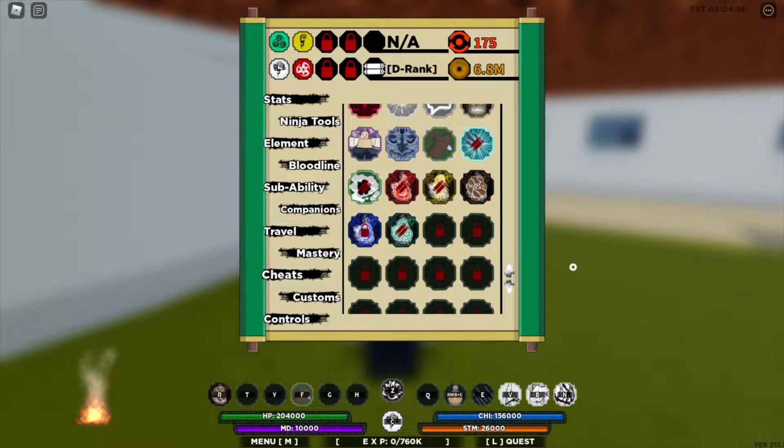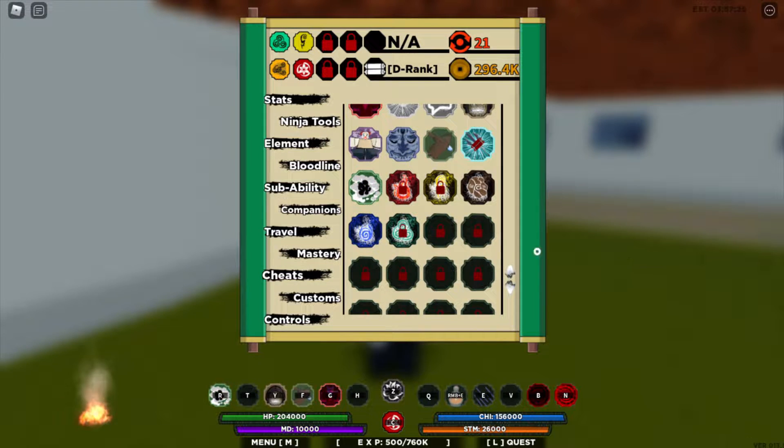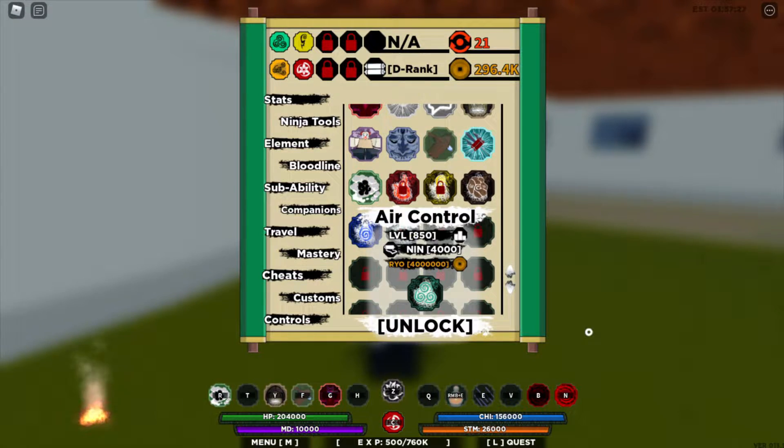Welcome to another video guys. Air Control 715 est spawn time with rarity 1 is 250, and to unlock it is 4 million coins. I cannot unlock it because I'm broke right now.